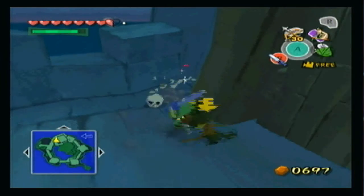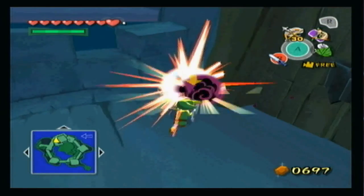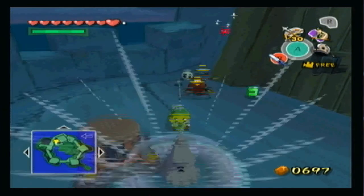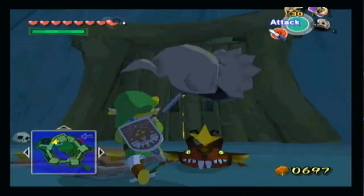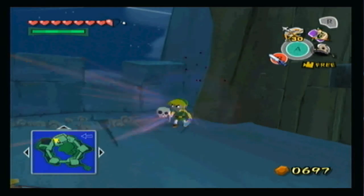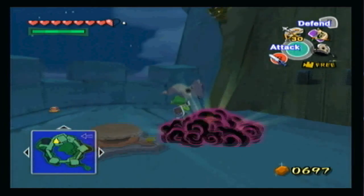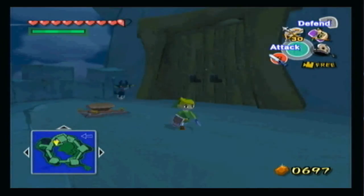Okay, I know you're not supposed to do it like that, at least I don't think you are. Let's get the Skull Hammer out because these are just going to endlessly respawn. I'm going to end off the video here and we'll continue on next time. In the next episode of Let's Play Legend of Zelda Wind Waker, we shall go through the big door into the prison cell and see if we can rescue our sister. So until then, this is Indy saying thanks for watching.